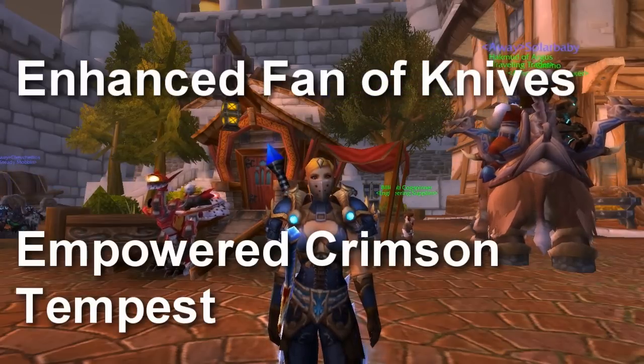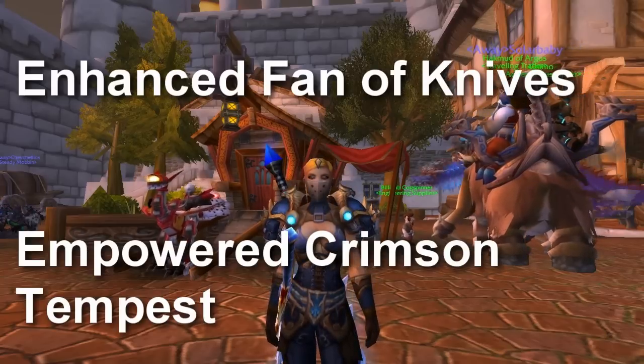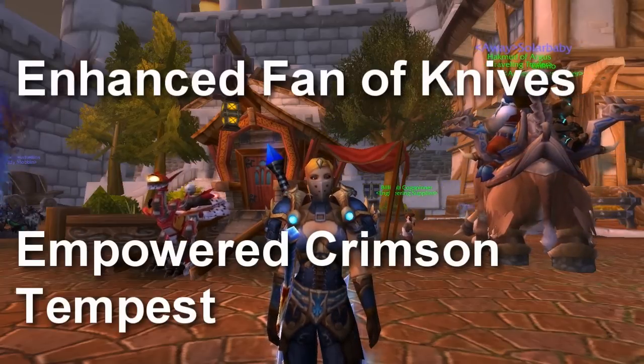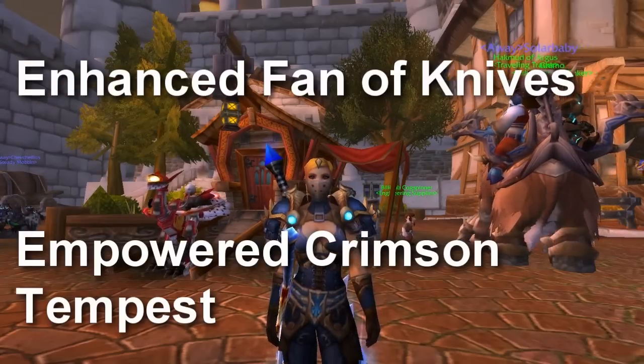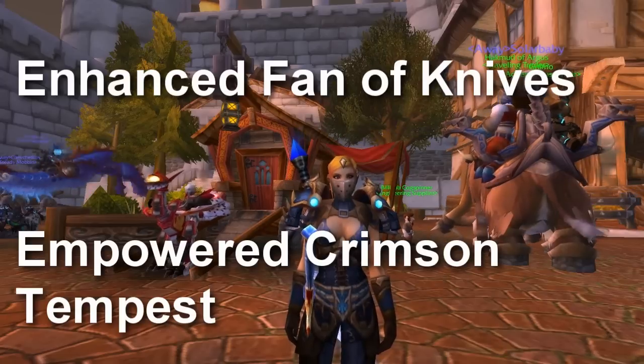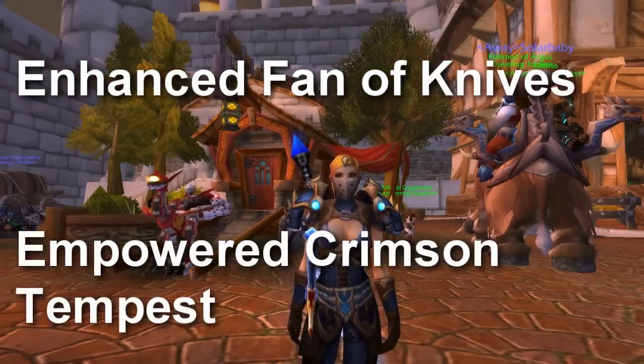Enhanced Phantom Knives reduces the energy cost of Phantom Knives by 10. I like it, because I use Phantom Knives often, even in PvP, so having it cost 25 energy would only help me out. But I don't use it that often, so it's more of a PvE kind of skill — still, it's nice to use Phantom Knives without losing too much energy.